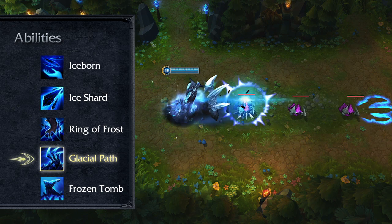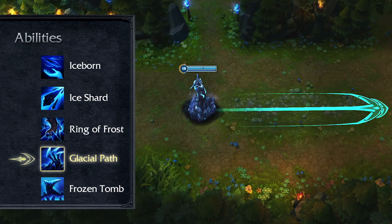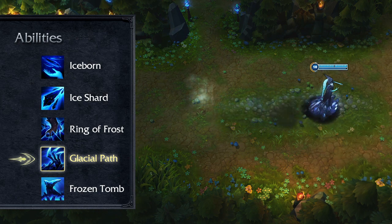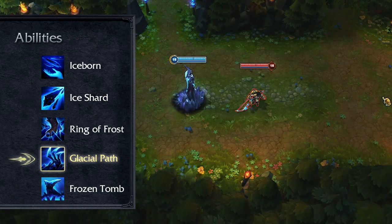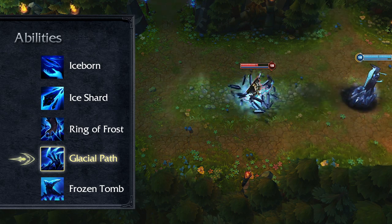Glacial Path sends an ice claw flying in target direction, dealing magic damage to enemies in a line. By reactivating the ability, Lissandra can teleport to the claw's location at any point along the path. While the claw is in motion, she can attack and cast spells freely.